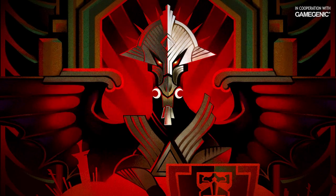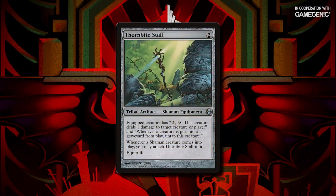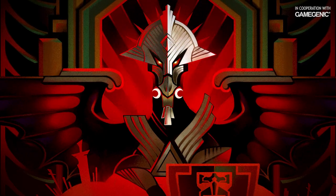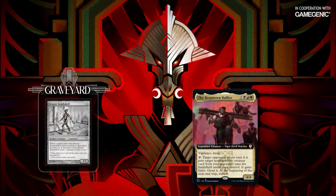For the purposes of this combo, we'll also need a way to untap the Beamtown Bullies. You can use a number of things for this, but for our purposes today, we'll be using an equipped Thornbite Staff. So how does it work? We'll start with the Beamtown Bullies in play, equipped with Thornbite Staff and Bronze Bombshell in our graveyard.